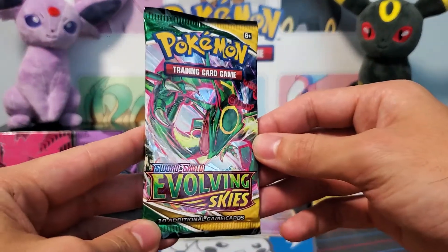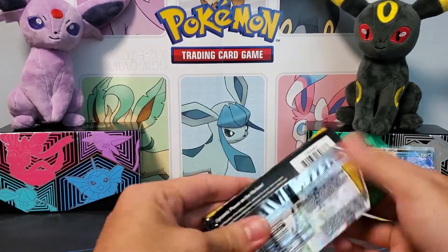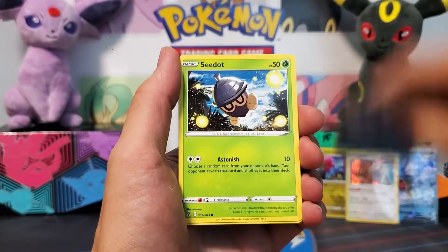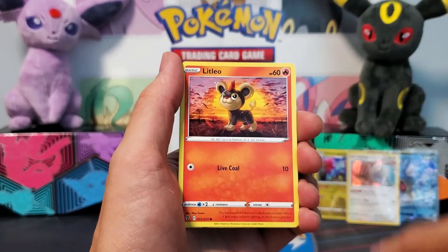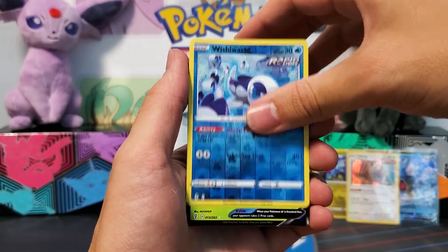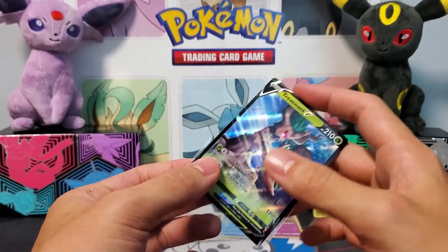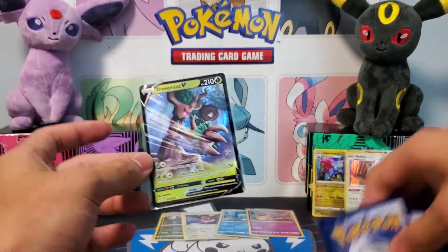Alright guys, last pack — let's go for some last pack magic in the Rayquaza pack. Lightning Energy, Rescue Carrier, Crystal Cave, Avalugg, Cinccino, Lillipup, Bagon, Litleo, Lotad, Wishi Washi. Okay — we will take a hit with a Trevenant V. Very nice. It always beats a non-holo, even though it's not a big hitter guys, we'll take it absolutely.